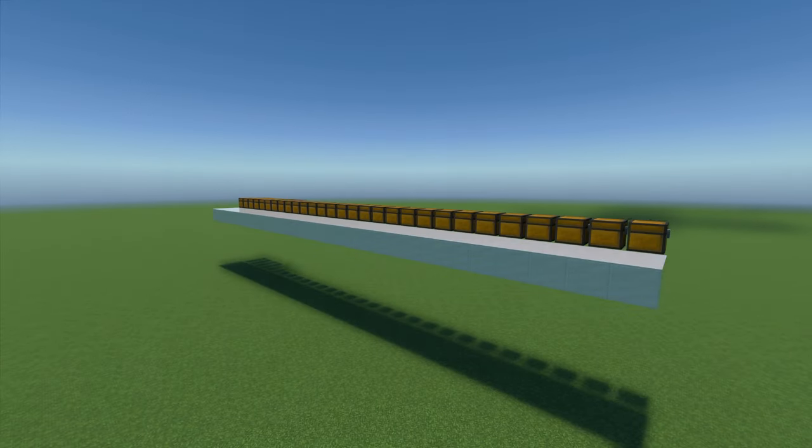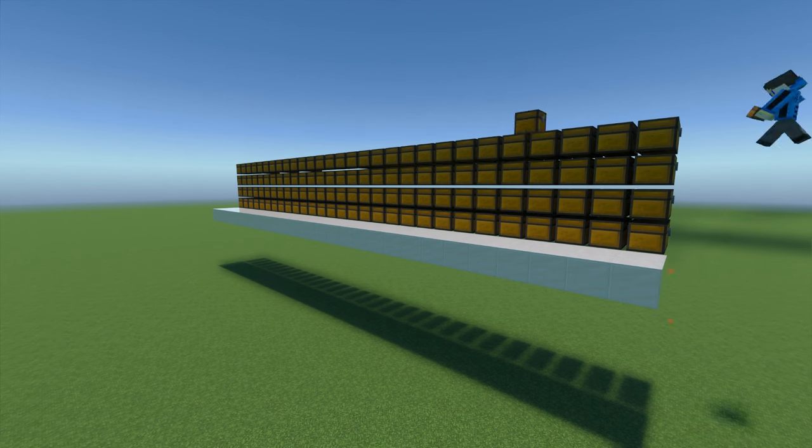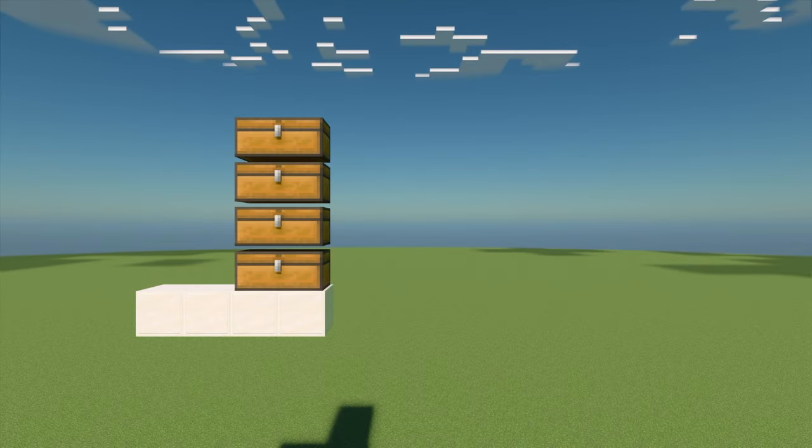The first thing you're going to want to do is position the chests exactly how you want them. Make a wall of chests however you would like. I'm going to be showing one slice of the system for explanation purposes, but note, unless otherwise stated, you can complete this for every column of chests at the same time.